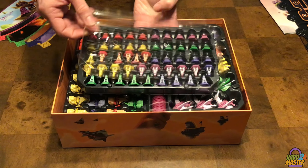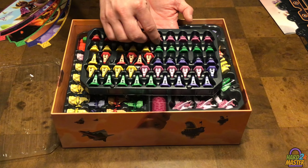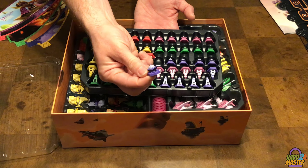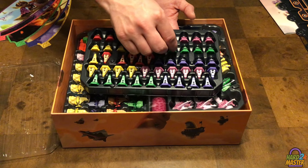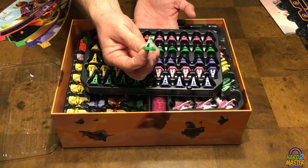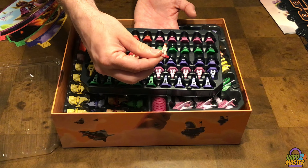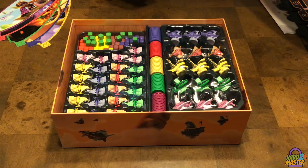In the Super Deluxe you get pre-painted miniatures — they did a great job and you don't have to worry about painting anything. If you got the standard Deluxe, you have player-colored miniatures but without the detailed paint. Let's look at the buildings for each color: you have markets and armories, which either let you gain resources when placed adjacent or count as one strength.